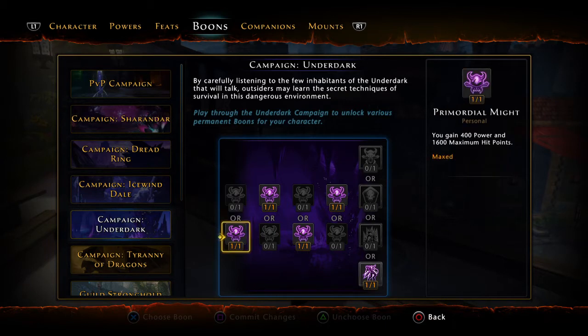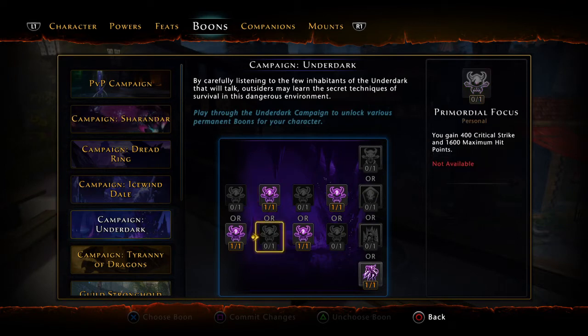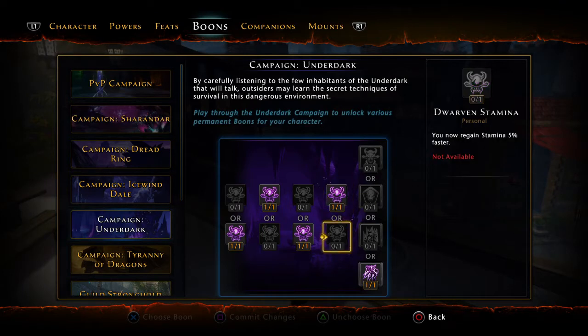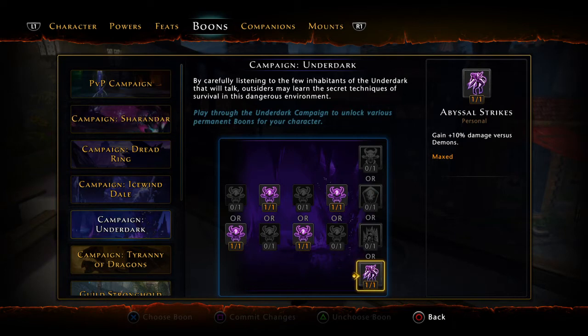For Underdark boons: take power over defense — you're going to have a lot of defense from the build alone, so you need to amp up power. Lifesteal over crit, combat advantage over regeneration (bad stat). Control effects last 5% shorter duration on you — very good because we don't like to be controlled. And gain 10% extra damage versus demons, which helps if you're playing Demogorgon, Prophecy of Madness, or demonic encounters — and I think some Castle Never enemies are considered demons.